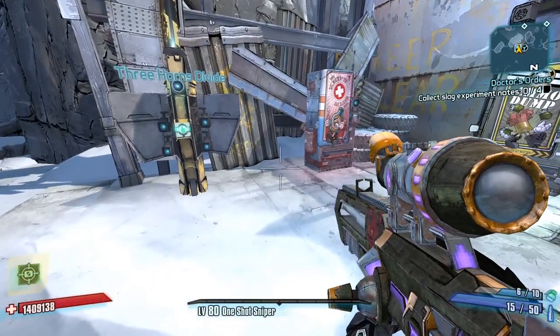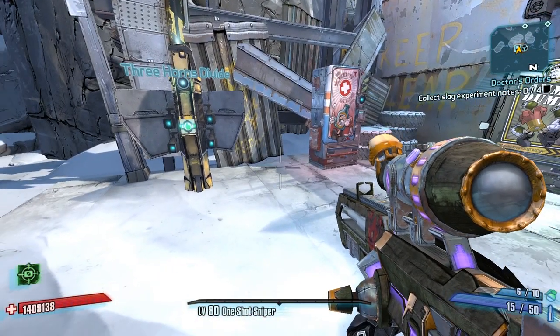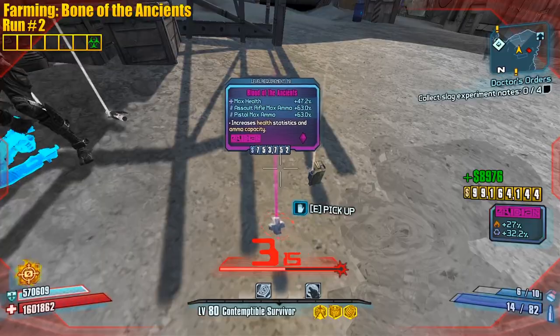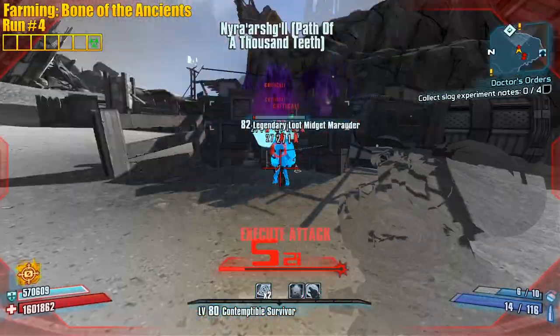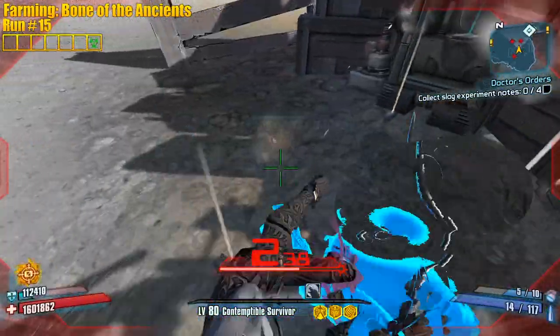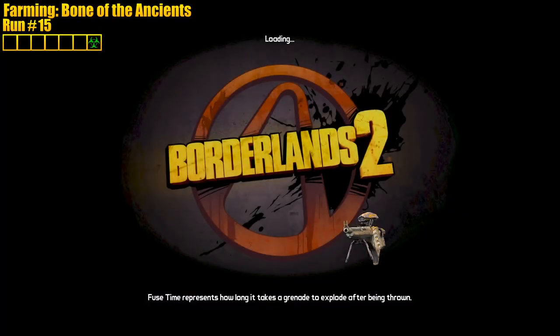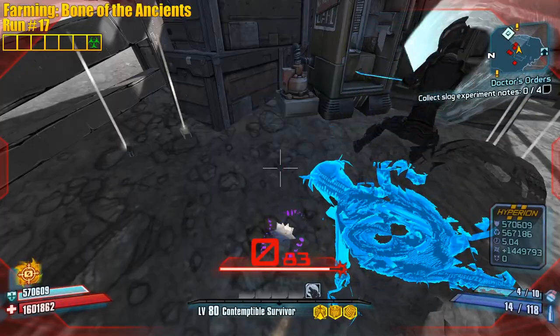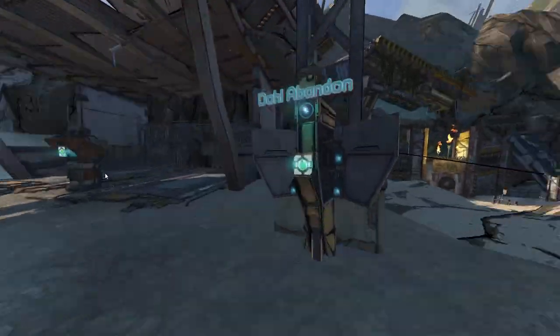Let's go get some better Bunker of the Ancients. We should farm them now and then farm them again at OP10. Once we get Corrosive I'm gonna move on. Also got a Butcher — cool. Not getting any relics though, what's going on? Done — first one we got two. Alright chat, it's time for the Peak, let's do it.